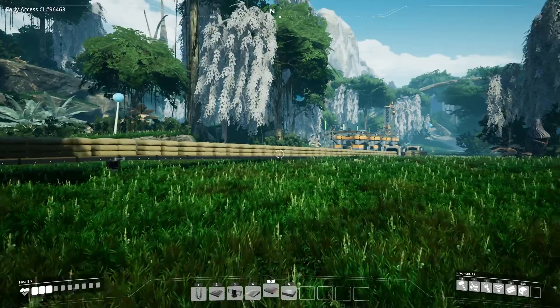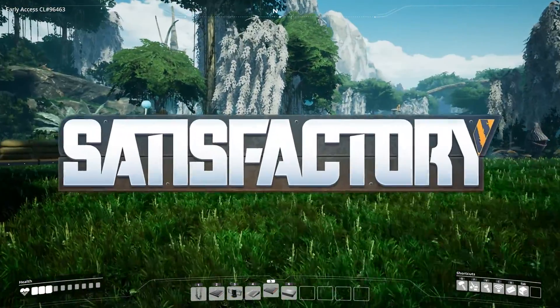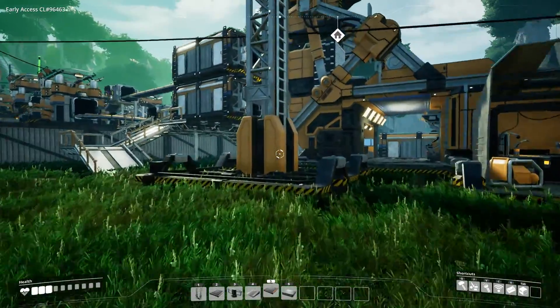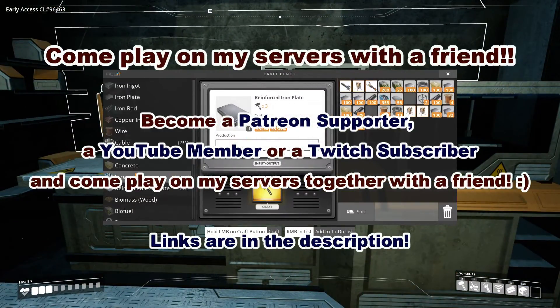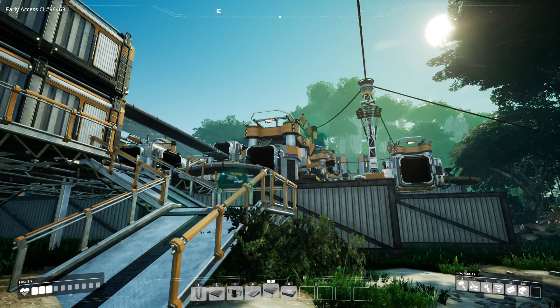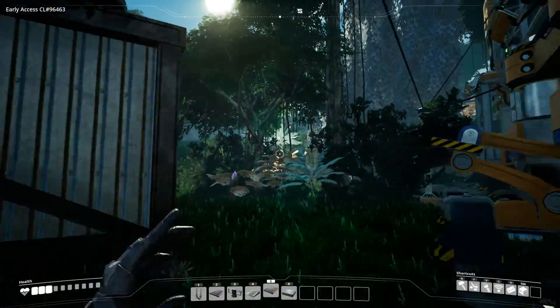Hey there, awesome and amazing people! My name is Sazonis and welcome back to Satisfactory. In the previous episode we built the concrete factory, and that is going on strongly. Now it is up to me to make a screw factory, because oh my god this takes forever. We need a lot of screws and a lot of iron plating, so we're gonna make a screw and reinforced plate factory. We have a plate factory already going on over here.